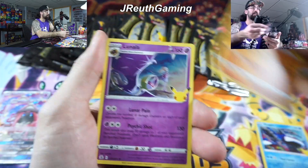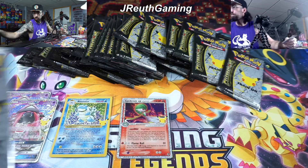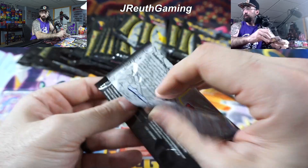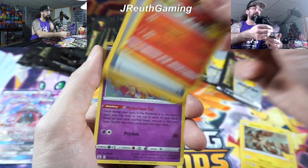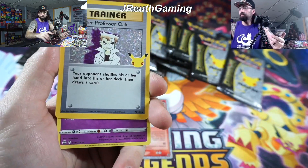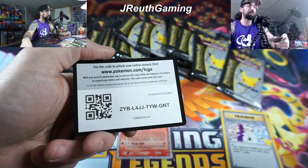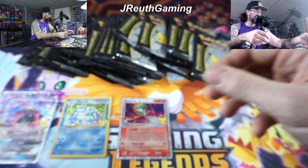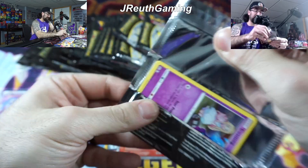A nice Impostor Refresh card - this is actually my first duplicate of this card, so I'm actually really pumped about that. We'll take that. Moving on - we got a Gardevoir EX! It's actually a difficult card to pull, so I'll take it. We need the Magikarp card - Shining Magikarp card right here. No, just a base. Just a base. Plenty more packs to go.